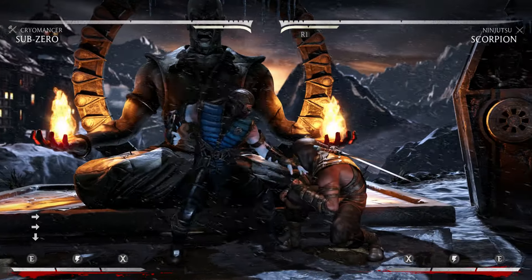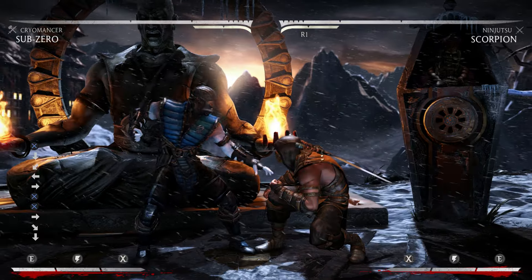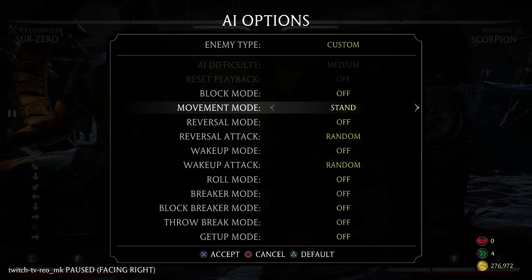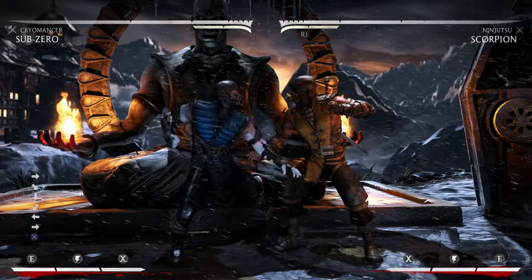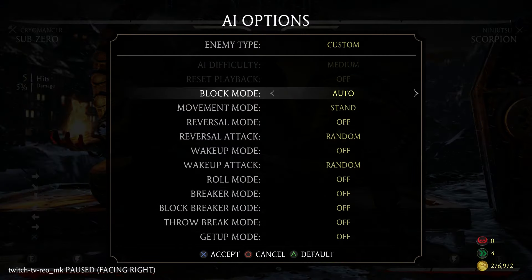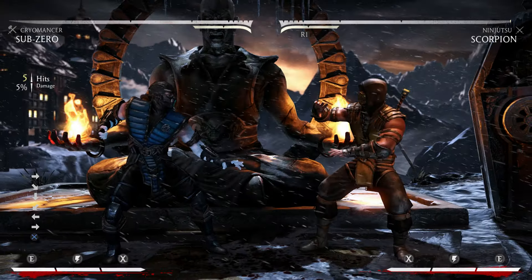Unlike other command throws, it's not a mid — it's a high command grab, similar to Aaron Black. And funny enough, he actually has more tick throws than pre-patch Aaron Black used to have.